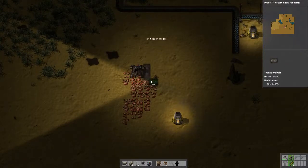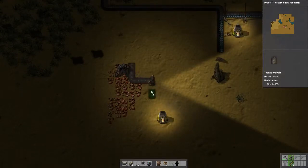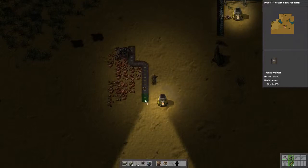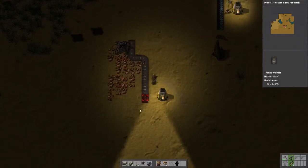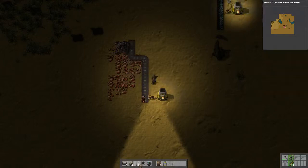I'm going to immediately snake it to the right so I can get some more resources out of here if I need it. I went one too far because I need space for the inserter. I should be able to put the inserter right here — yep. Now I just need to get power down here.